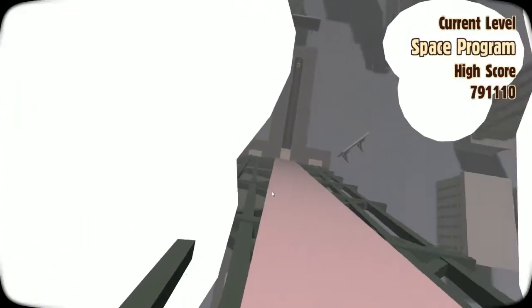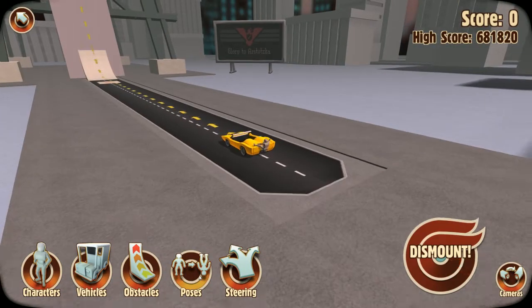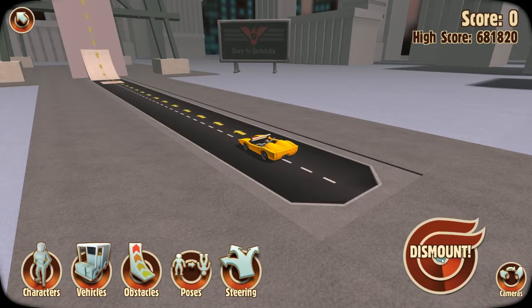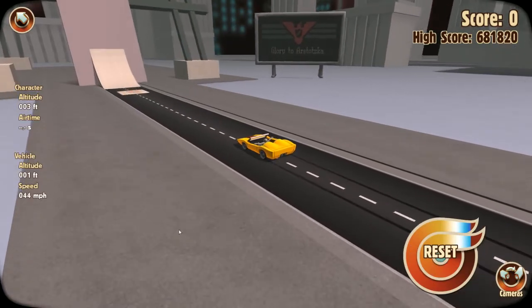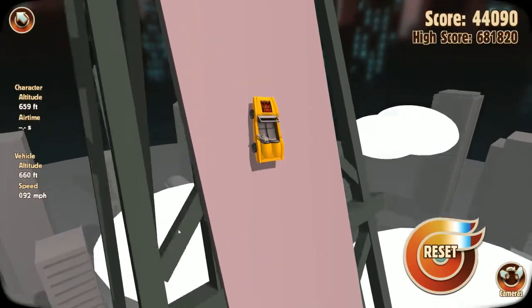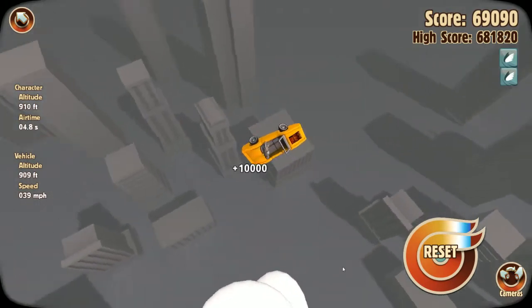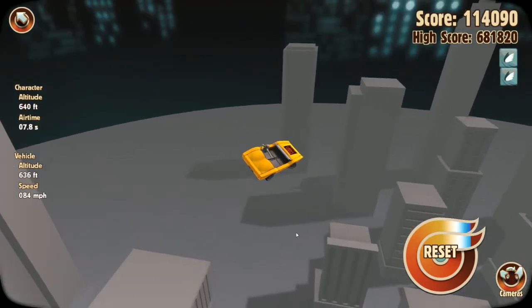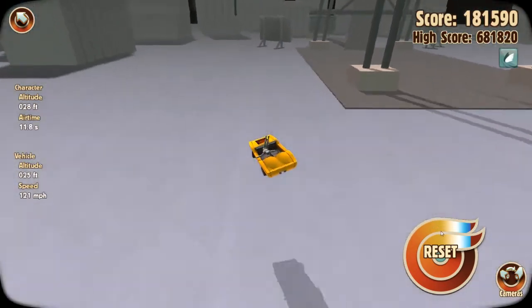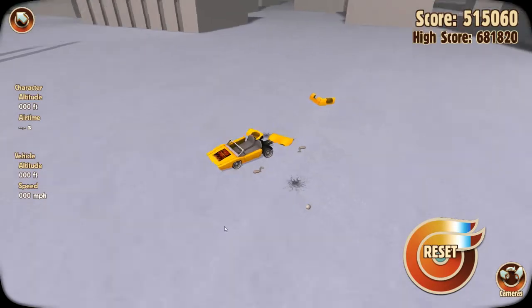Space program — this one's kind of odd, I don't really understand it. Turbo pads. Let's see how high we can get — I'm going to change my pose so I actually stay in the vehicle, and go for as high a speed as possible. Oh shit, this is as high as I've ever gotten! He's in trouble when he finally hits the ground. Didn't even break my high score — so lame.